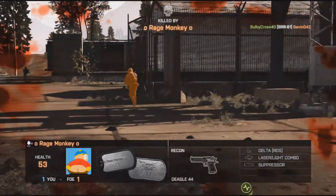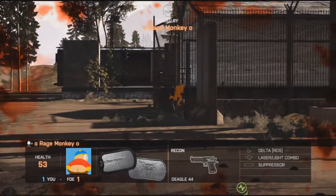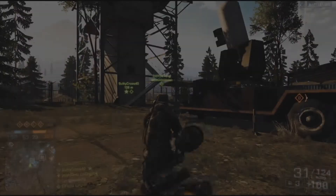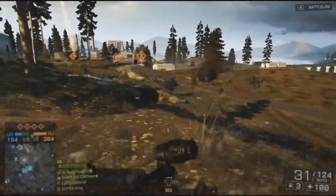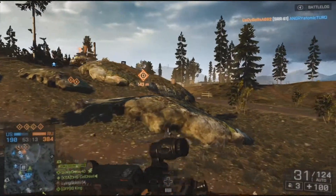The M416 has the same base damage model as any other assault rifle in its class, except for the Bulldog and the SCAR-H. Its maximum damage is 25 and its minimum is 18, which means you have to put a minimum of four to five bullets into your enemy to drop them at any range.